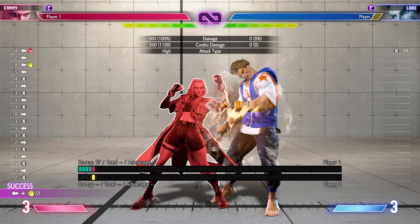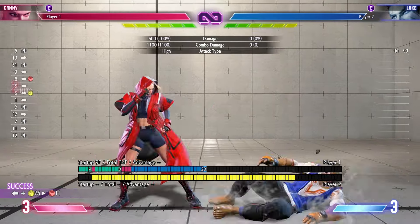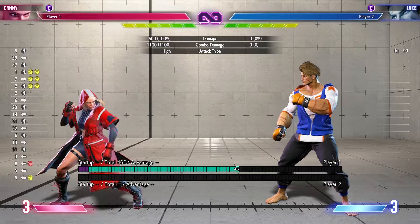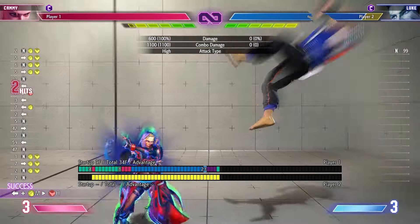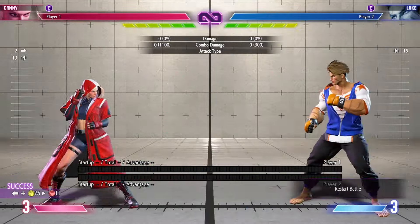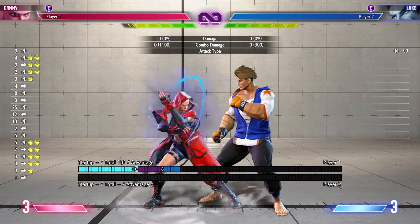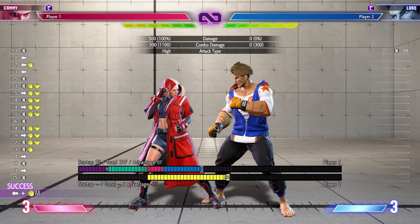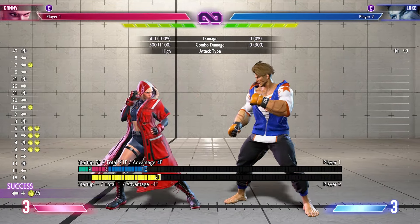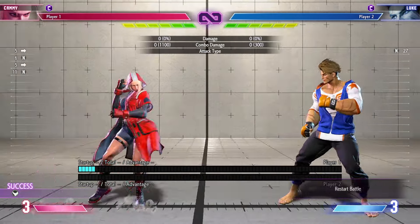What we're going to do is the following: we go for a target combo, let it rest for a bit, then do a one-bar drive rush. After the drive rush we go for a back medium punch, and we cancel that into a hooligan heavy dive kick.